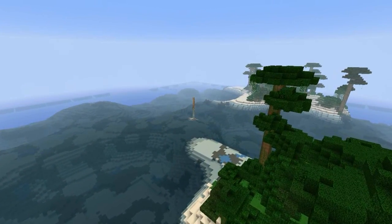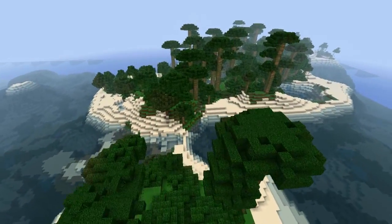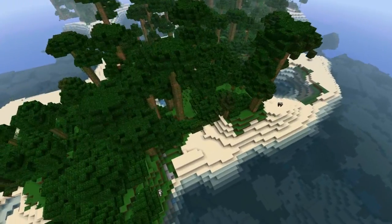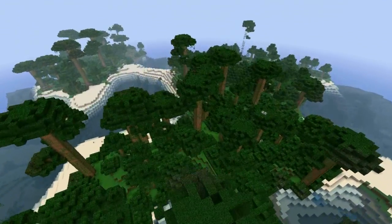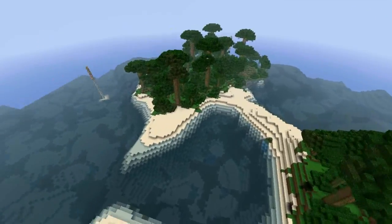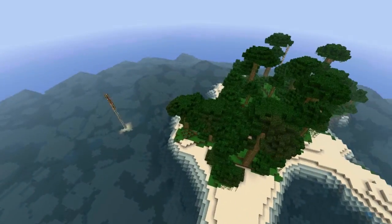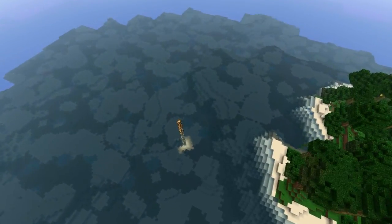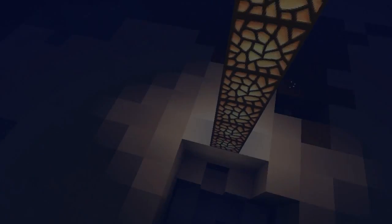I've marked some cave systems for you so you can find them. There are no temples or anything on these islands unfortunately — that would have been a really cool start — but by showing you where some of the cave systems are, you have an opportunity to get a jump start. As soon as you're in the caves there's iron, there's coal. Here are the cave systems I've marked.